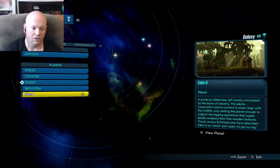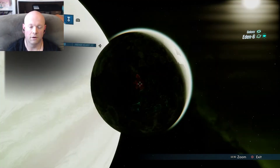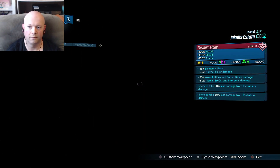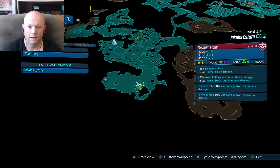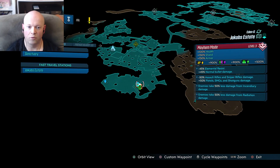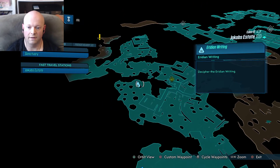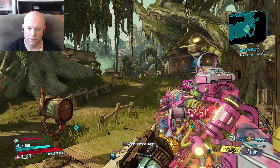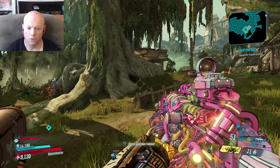So what you want to do is go to the planet Eden 6. Click on it, click on the first zone — Jacobs Estate — and you're going to look like this. This is going to be the orientation of your map. We're actually going to be going around here. First, I'm going to show you the route really quick that you want to take.